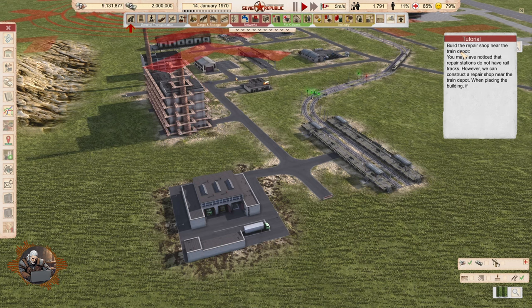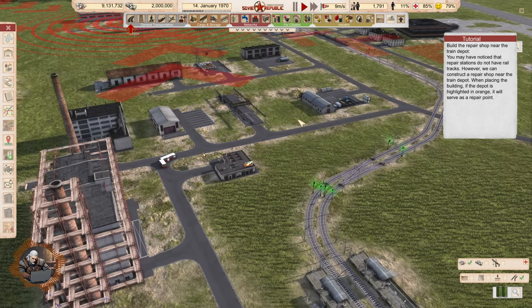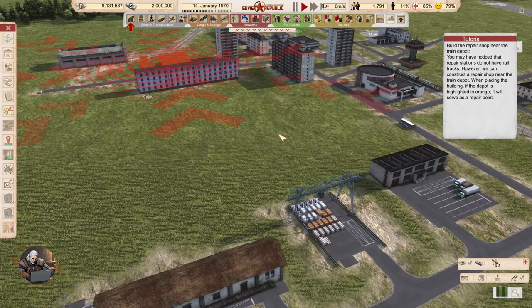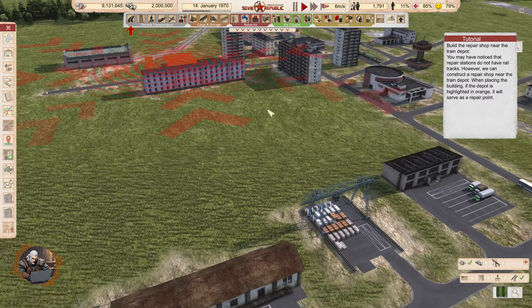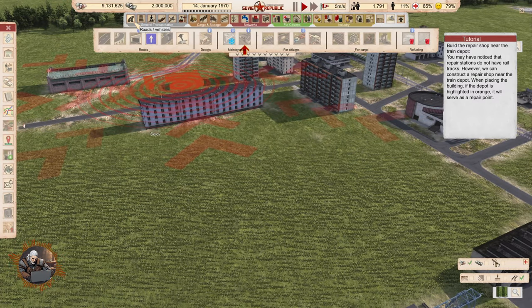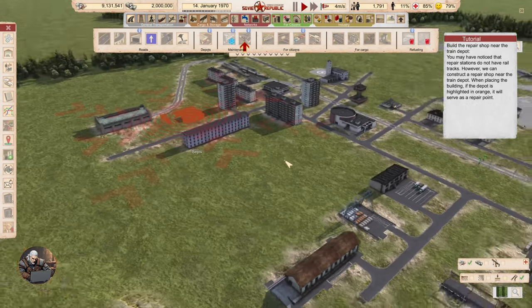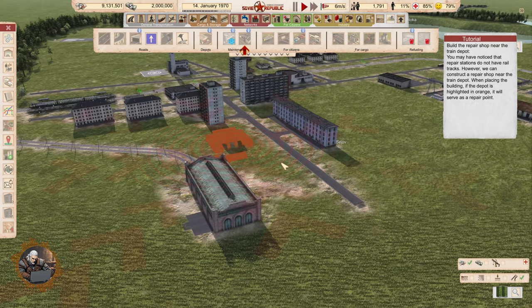Build the repair shop near the train depot. You may have noticed that repair stations do not have rail trucks. However, we can construct a repair shop near the train depot. When placing the building, if the depot is highlighted in orange, it will serve as a repair point. Interesting. Cool stuff — I don't know why they decided to do it like that, but sure.